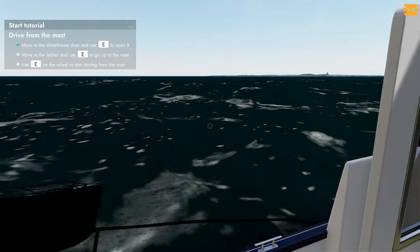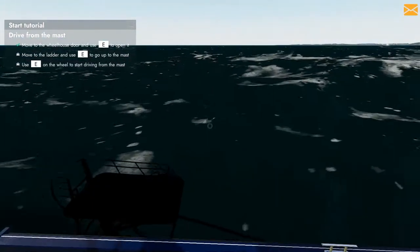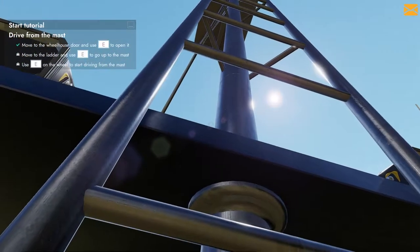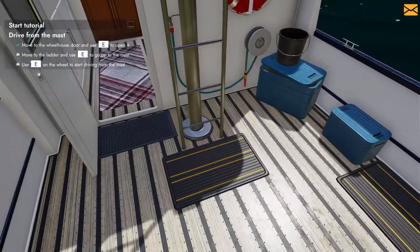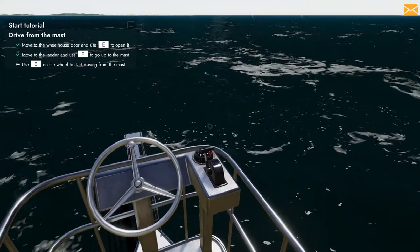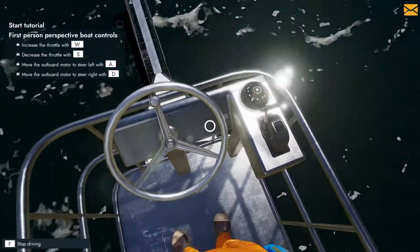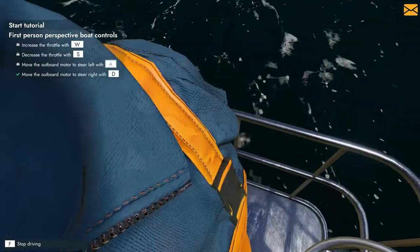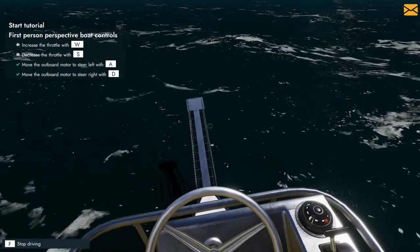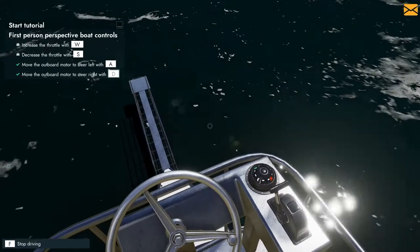Very dark, this ocean, isn't it? Move to the wheelhouse. Move to the ladder and go up it with E. Wait, that's not a ladder - that IS a ladder. I have to hold it. Oh, you go to the mast. Oh, look at this. They've got wheels up here. Like I said, I don't know anything about civilian boats. That's cool.